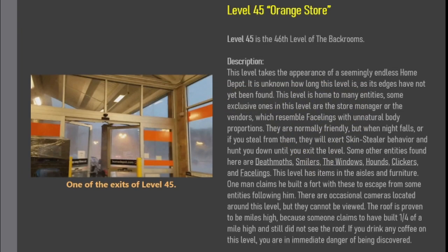Level 45 is the 46th level of the backrooms. This level takes the appearance of a seemingly endless Home Depot. It is unknown how long this level is, as its edges have not yet been found. This level is home to many entities; some exclusive ones in this level are the Store Managers, also known as the Avengers, which resemble Facelings with unnatural body proportions.